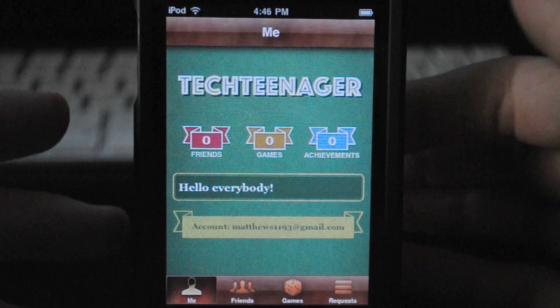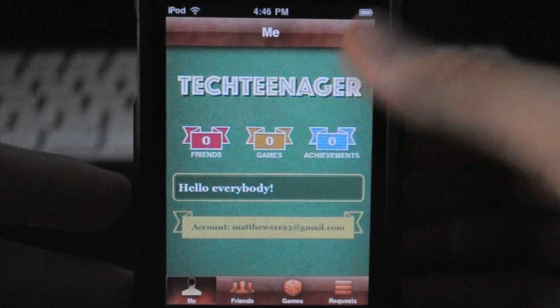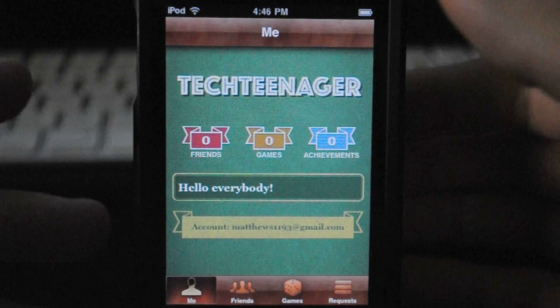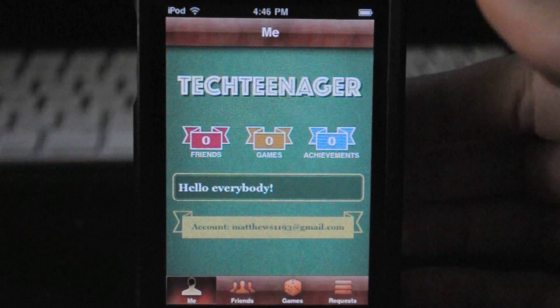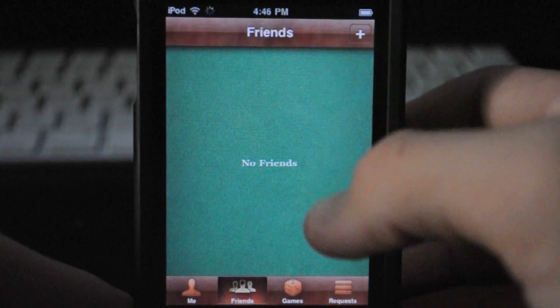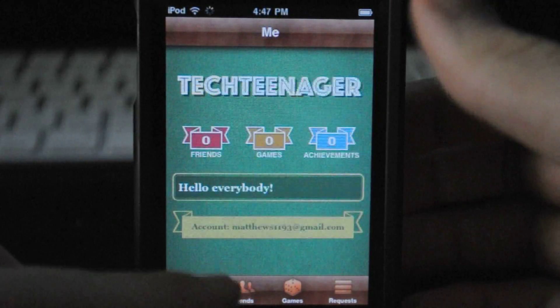One of the cool things about Game Center is that you can do a status update like Facebook. Just clicking in this box, you can post a status — I wrote 'hello everyone' — and everyone who can see it is just your friends. They see it underneath your alias in their friend list, and also people who you actually sent a friend request.